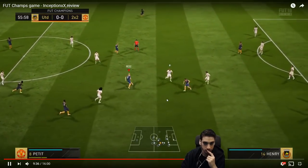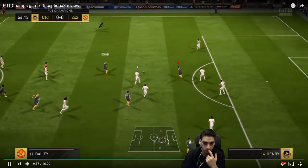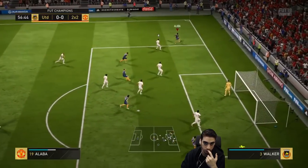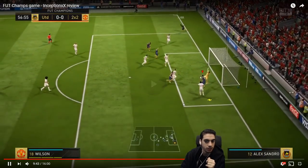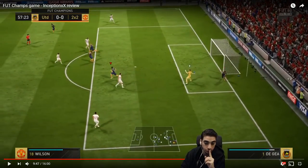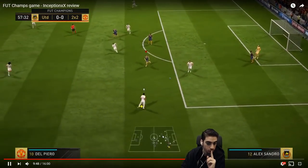That was a good switch to Aurier. Nice little pass in the middle. One-two pass, one-two pass. Wasn't a bad wide pass with your fullback. You see how you're utilizing your fullbacks now? Because they give you that extra bit of space — because your fullback will aggressively push back.